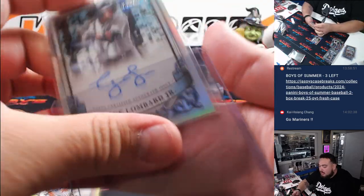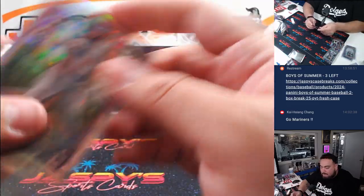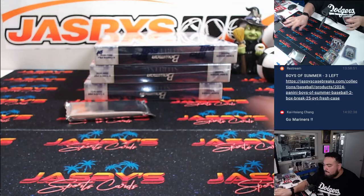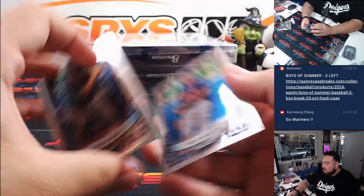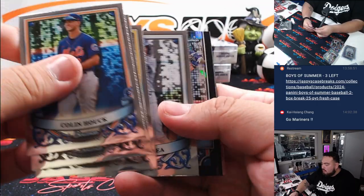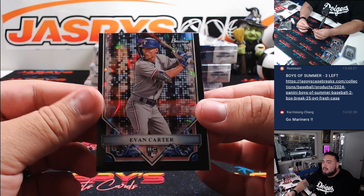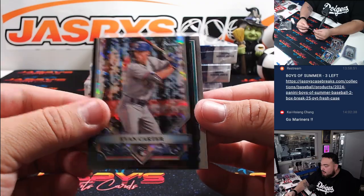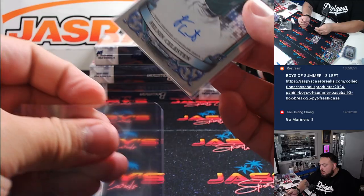Yankees is EA. One more pack and then we're done with the first box. We got an Evan Carter to 10 — how about that, beautiful one. Nice one there for the Rangers going to David Lewis. And then Phelan Celestin, good prospect there for the Mariners — there you go, Kaishan.